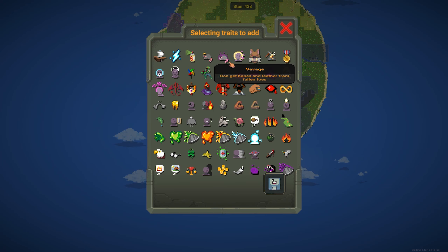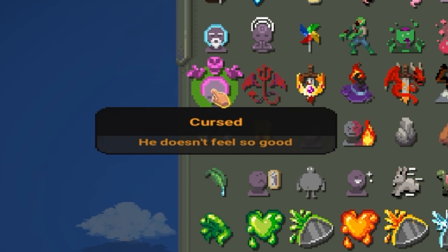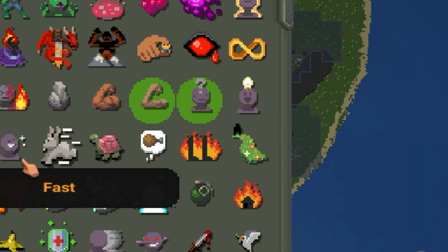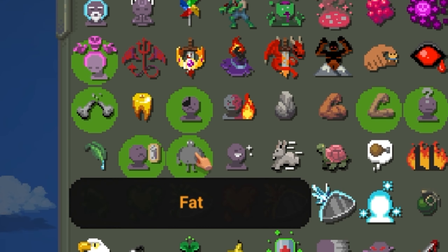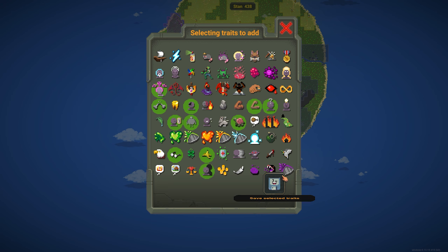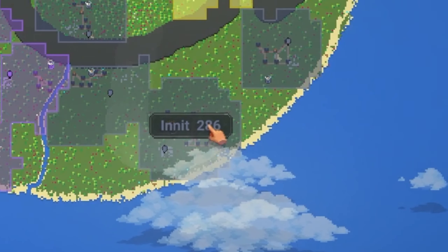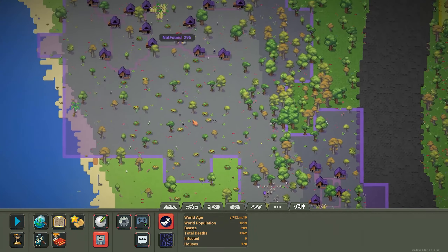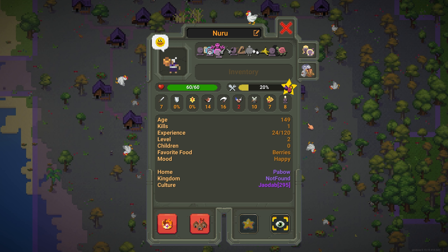These are the traits we can possibly add. Let's add the cursed trait, the crippled trait — that's actually perfect — one-eyed, weak, stupid, ugly, fat. I have a strong feeling I'm going to get cancelled for this. Short-sighted, unlucky, paranoid, slow. Yeah, this seems good enough. Now let's add all these traits to everybody on the island, so now every person is properly disabled.